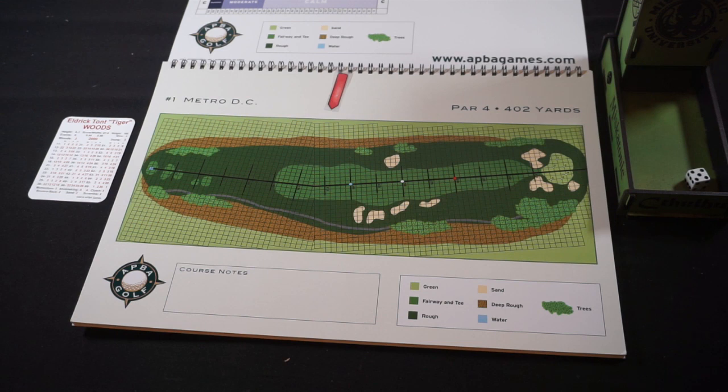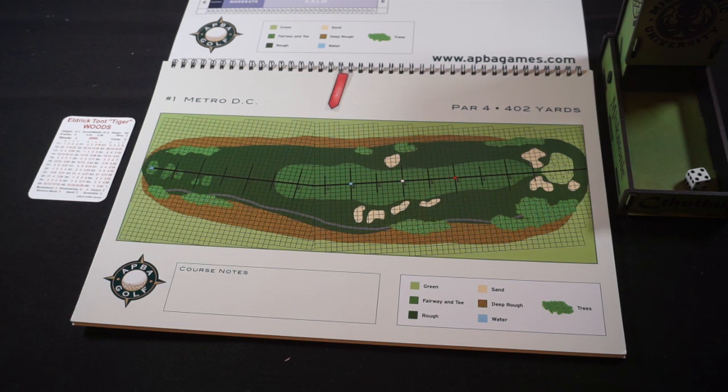This will be a YouTube exhibition round. I get three clubs to bring along in addition to the standards, which are four through nine irons, three wedges, a driver, and a putter. I'm going to bring along a three wood, a two iron, and a four wood — loading up with a little bit more power on this course.